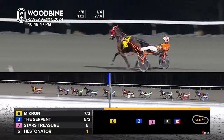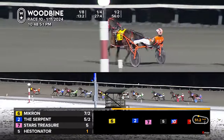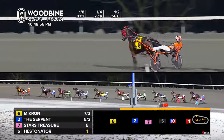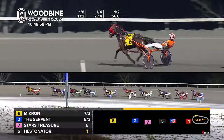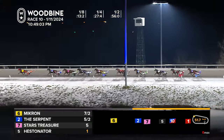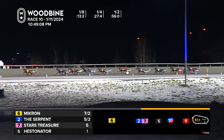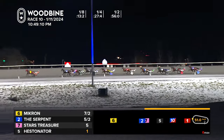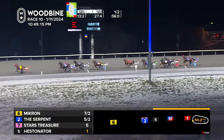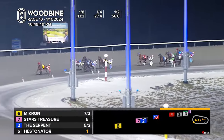As they move their way down the back side, that's Bound to Pan Out and Arthur Shelby further back. At the half and 56 seconds, it's Micron still having his way with the field, leads it by about two and a half as they move into that far turn. Micron by now about three lengths. The Serpent sitting there in second. Stars Treasure now to the outside. Hestinator will grab that cover. Sky Low Low will feel free for a tug there from fifth. Racing in sixth, that's Olchek.